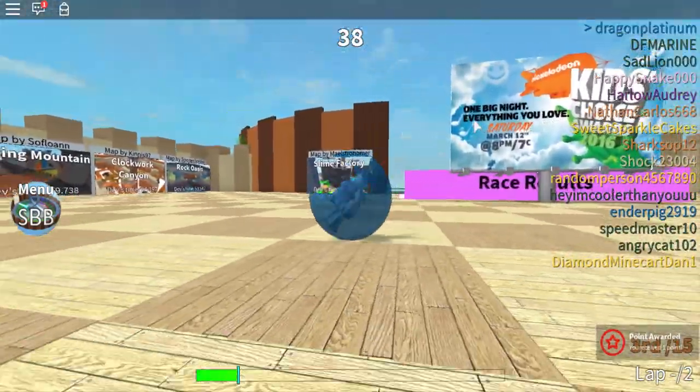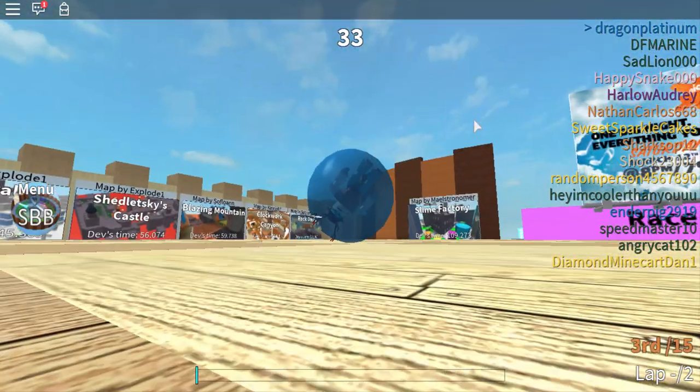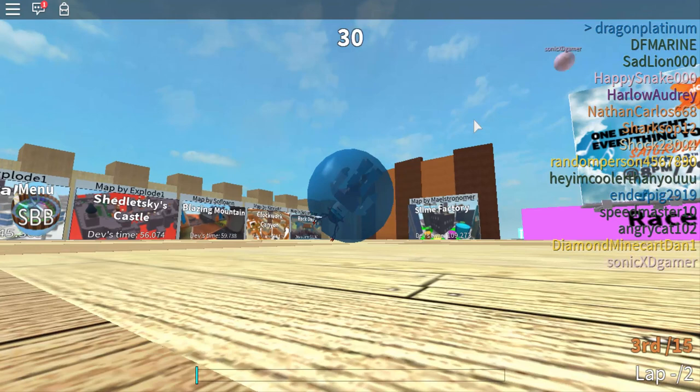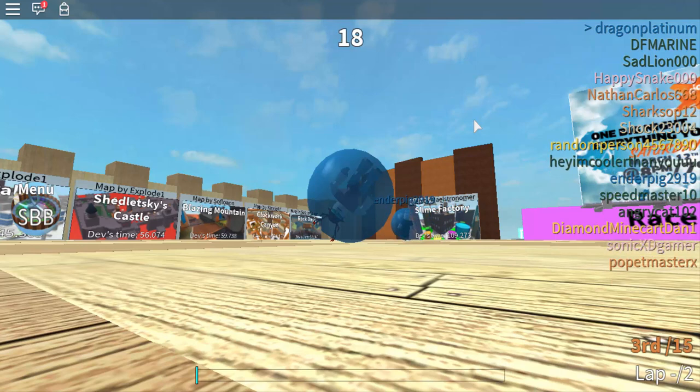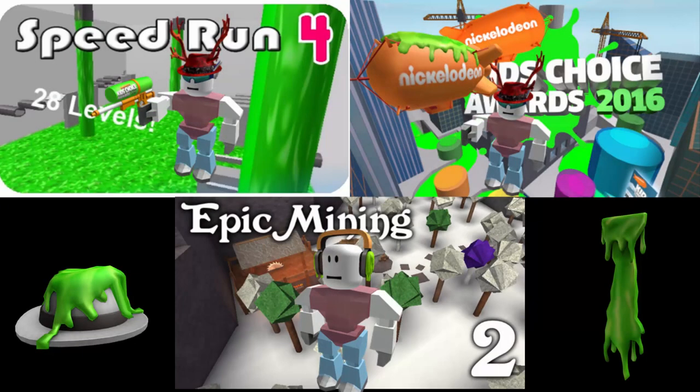I was gonna quickly sum it up to tell you guys what each game has in it. I think the gun was in Speedrun, the headphones were in Speedrun... the gun was in this one. I'll just put some pictures up to show you guys which one actually comes in which game. And don't forget about the one-ticket items in the store, because who can go wrong with a slime fedora.